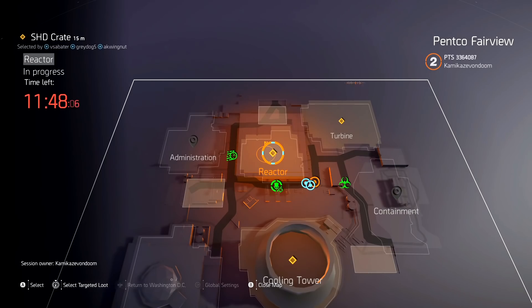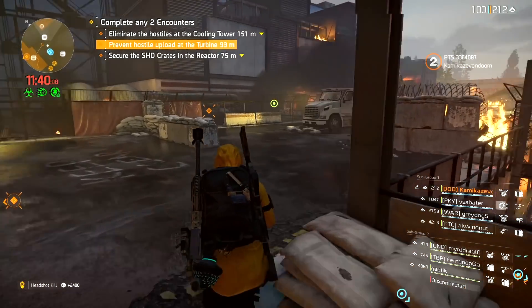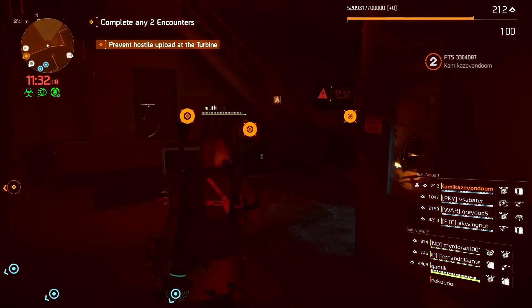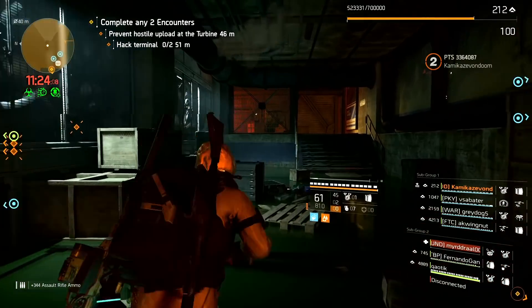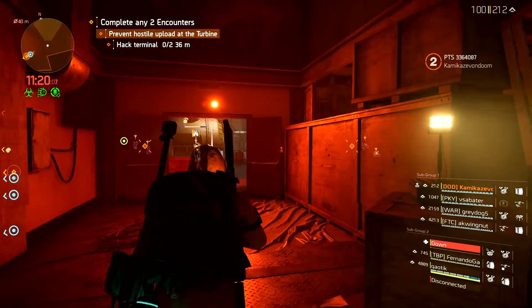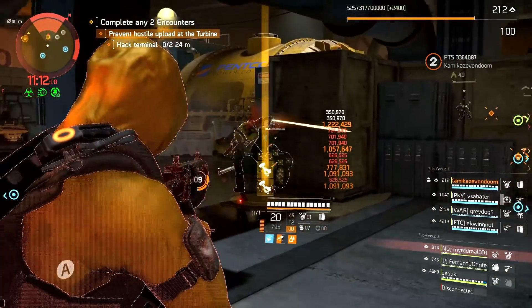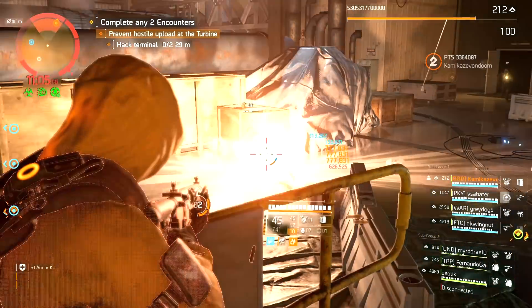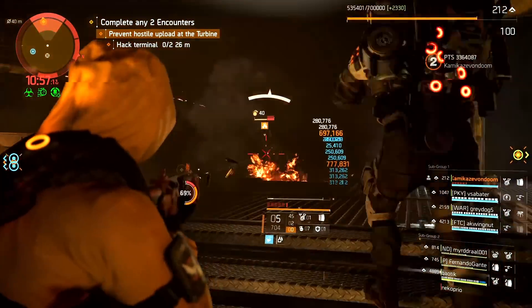All the debuffs are done. They check positions and head toward the reactor. One player seems to be pushing ahead by himself. The streamer hits a 1.1 million crit — another player asks what weapon he's using and he confirms it's the Eagle Bearer and invites inspection.